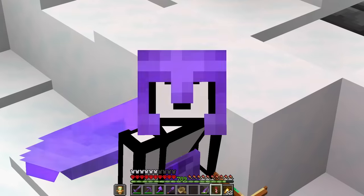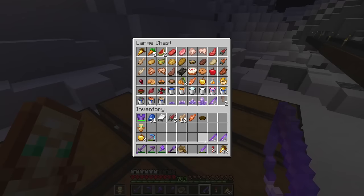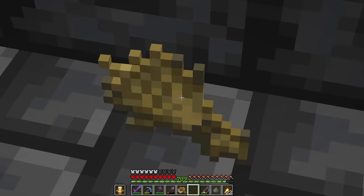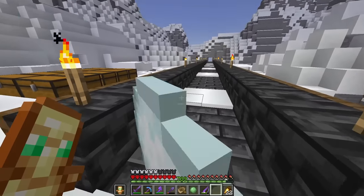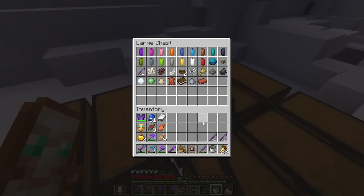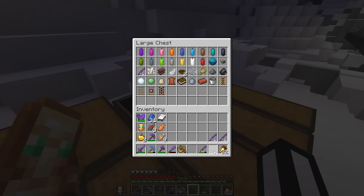Let's go sicko mode and tick off a bunch of the boring ones: fishing rod, amethyst shard, quartz, netherite scrap, feather, bowl, string, wheat, gunpowder, flint, snowball, slime ball, egg, leather, book, clay, brick, empty bucket, all the different types of rail, and all the different types of minecart.